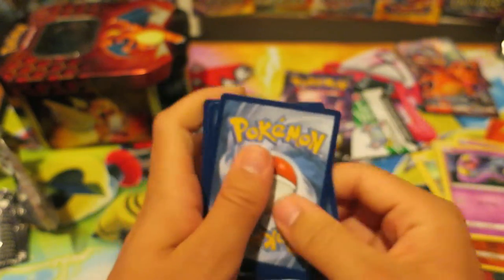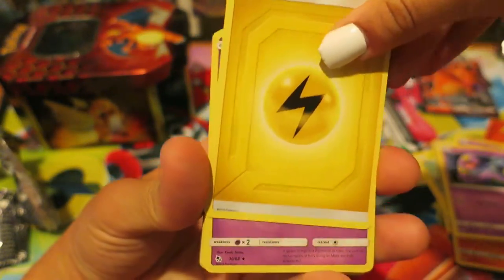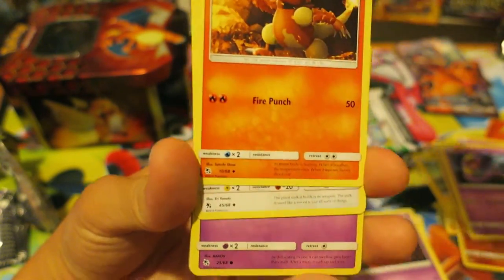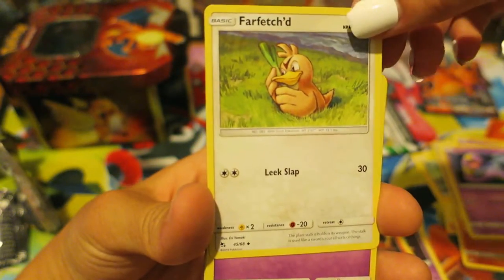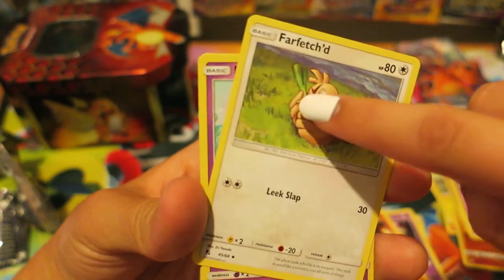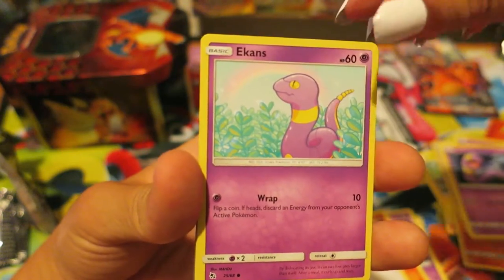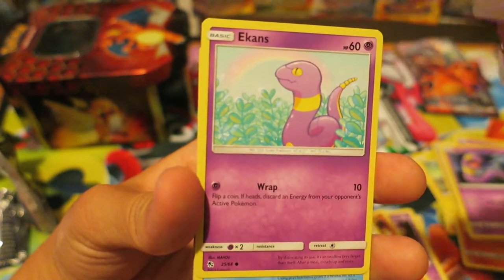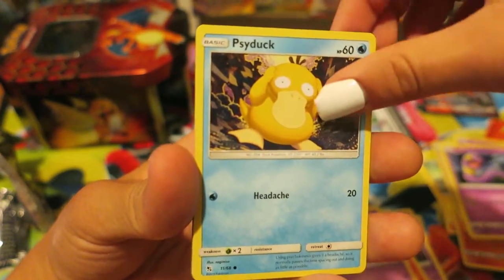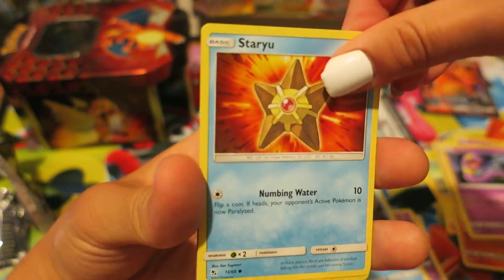Four from the back. We have a Lightning Energy, a Jynx, and a Magmar. What do you think about that cute dude? Farfetch'd — he's so cute! What is this, a bottle of wine? It's like a stick — it's a stick! This one has different artwork and I think a different attack too. Psyduck! Michael thinks that I'm Psyduck — like that's my spirit Pokemon.